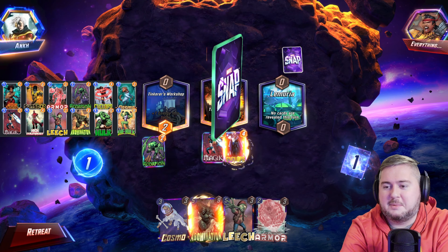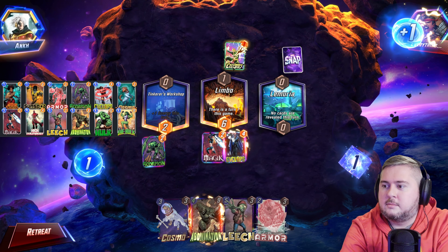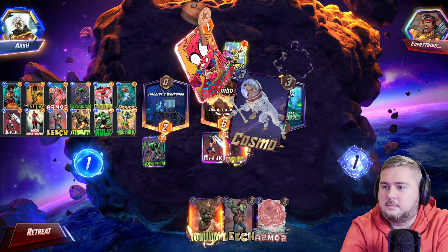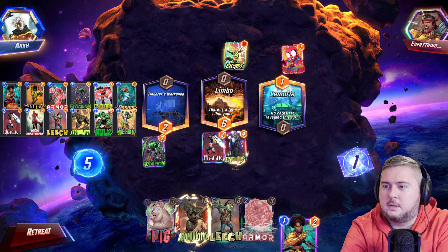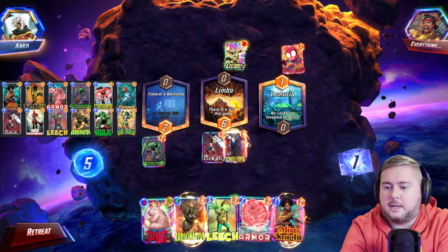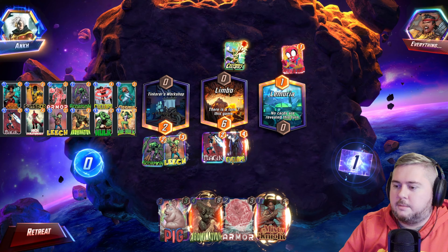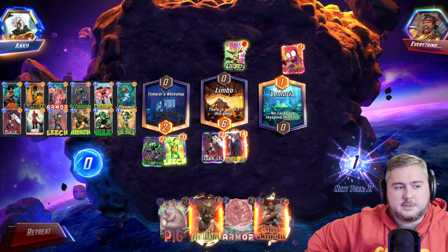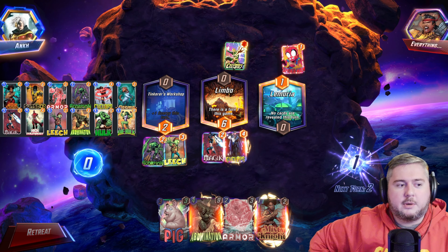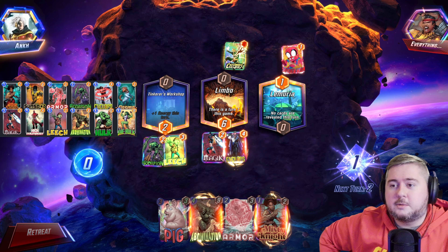It's Storm — that'd be kind of annoying. Electro? Well, he could have Galactus right now. So that would stop Galactus. I guess that's my problem — I've been also playing seriously and snapping when I think I should snap, and sometimes people just retreat, like in this situation.